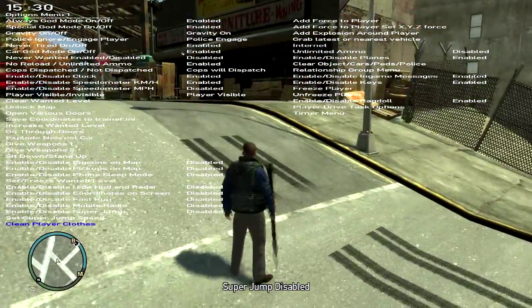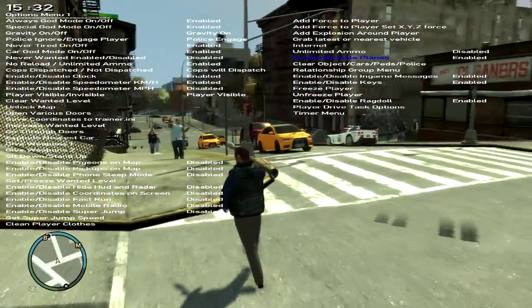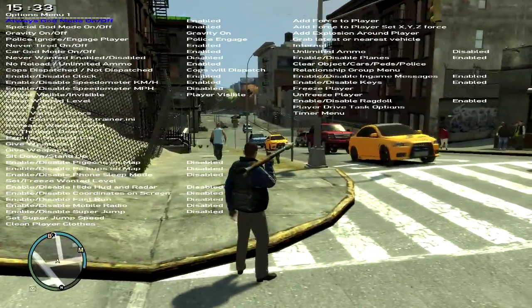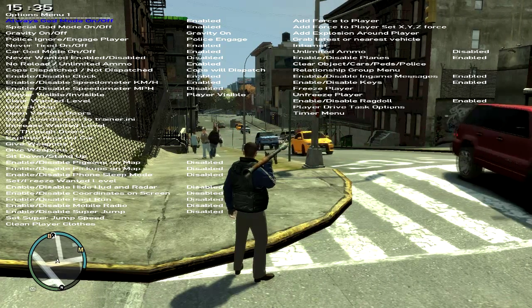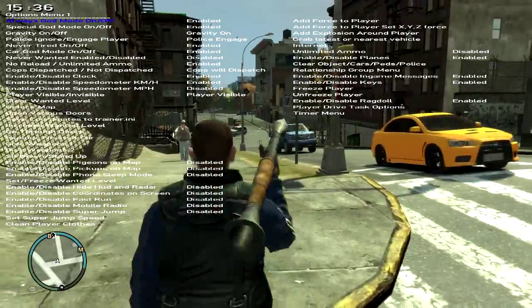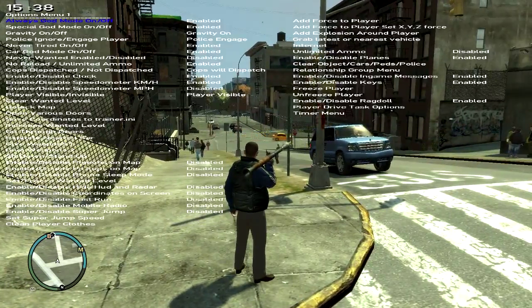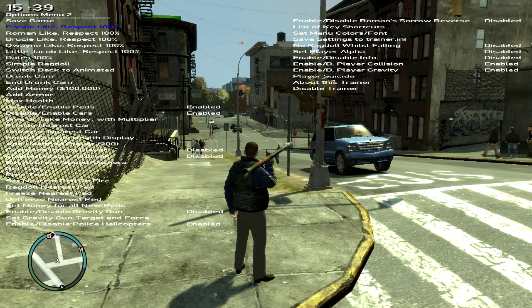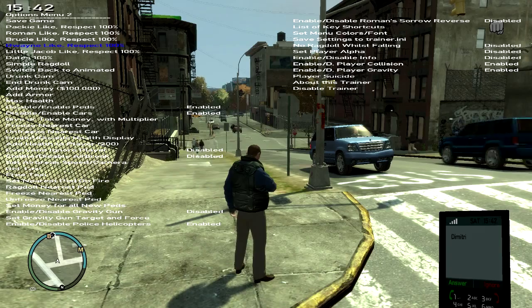Just basic unlimited ammo and disable planes. Number four and six are used when you want to go to the next pages — there are like six option menus. This is the first page and this is the second one. Here you can get Packy, Roman, Brucey — all that respect to 100%.